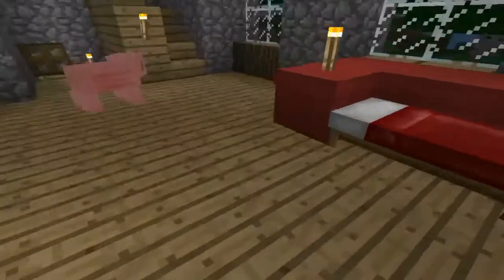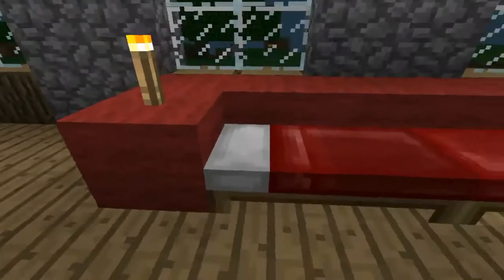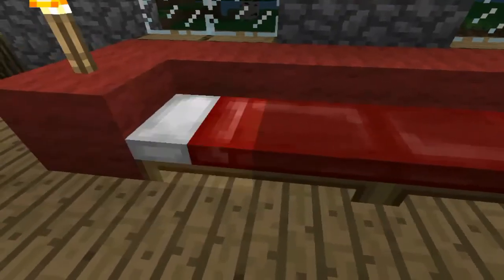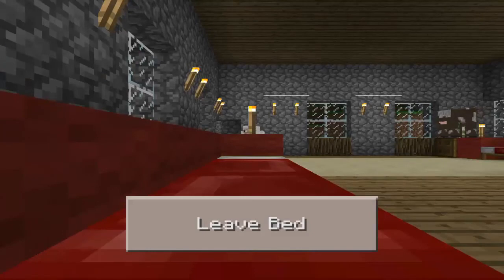These couches serve many purposes — either watching them, or sleeping in one of them. Just in case your wife doesn't want you in your normal bedroom, you can just come here and sleep.